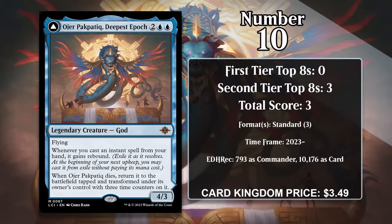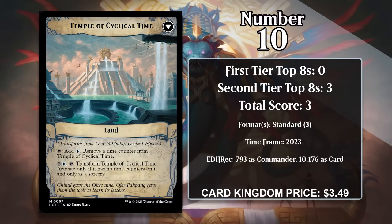At number 10, it's O'Hare Pak Patik, Deepest Epic. This card was printed in Lost Caverns of Ixalan as the only card with rebound, another example of the mechanic's current deciduous designation. O'Hare Pak Patik is a 4/3 with flying for too generic and blue, and whenever you cast an instant from your hand, it gains rebound. Like the other Ixalan gods, when it dies, it returns to the battlefield transformed into a land — in this case as Temple of Cyclical Time, which enters tapped with 3 time counters on it. You can tap the land for 1 blue mana and remove a time counter, and once you get rid of all those counters, you can pay 2 generic and a blue and tap the land to transform it back into a god.